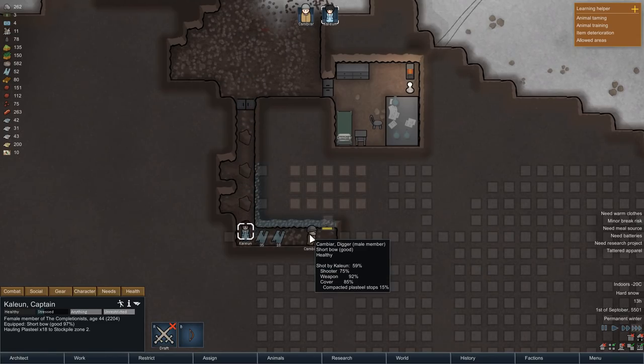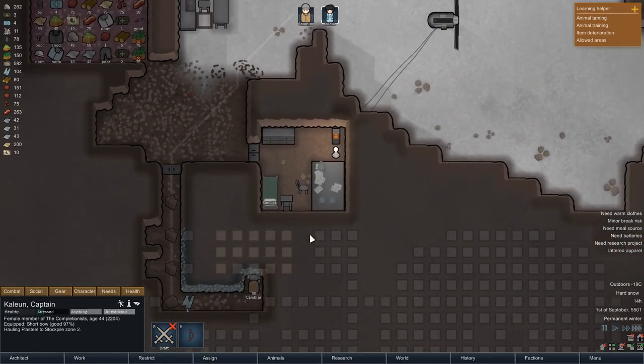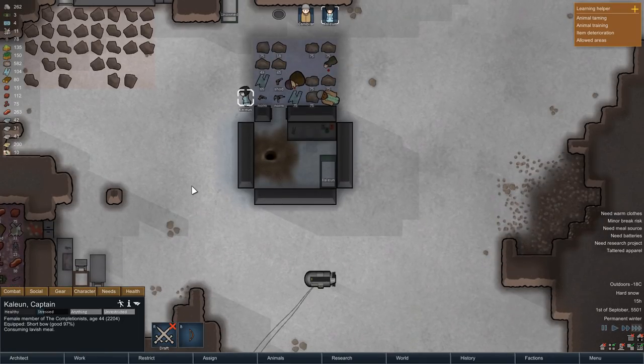Inside of the mountain, Kambiar is still working on the Plasteel while Kalian proceeds to haul the first batch back outside. That room that Kambiar is now slowly progressing towards is going to be his new bedroom — a bit smaller than the one he has right now, but it also won't need to hold as much, because the research bench will eventually be placed in a second room.